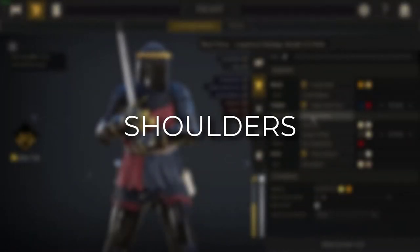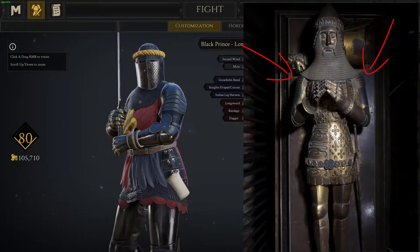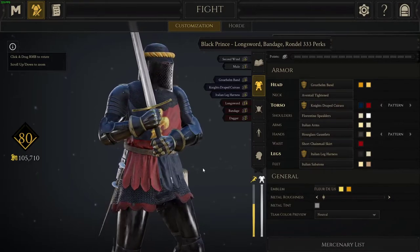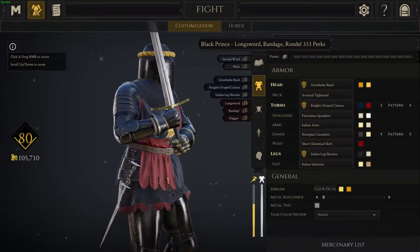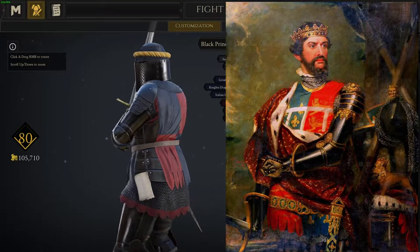I originally had Footman Spauldrons, but I think Florentine Spaulders make more sense, as the spaulders depicted on his effigy and in most art are a bit smaller but still segmented. Here I chose Italian arms because the fan braces and rear braces are always shown with a smooth texture and counters are always present. Unfortunately, the counters on Italian arms in-game are a little too large.